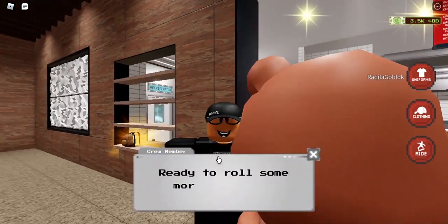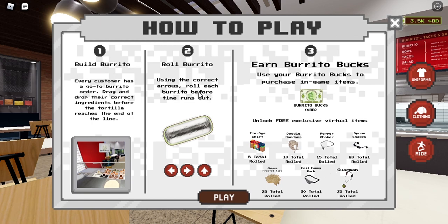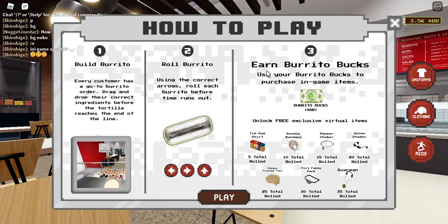After wearing your uniform, talk to the NPC again to start the game. This is where you can get all seven accessories. The objective is: every customer has a burrito order — drag and drop the correct ingredients before they reach the end of the line, then roll the burrito using the arrow keys or WASD. Earn burrito boxes and use them to purchase in-game items.